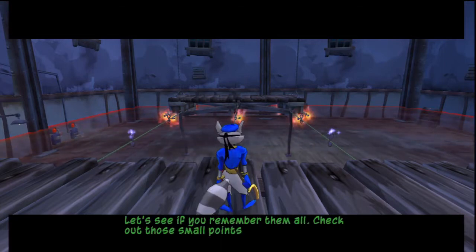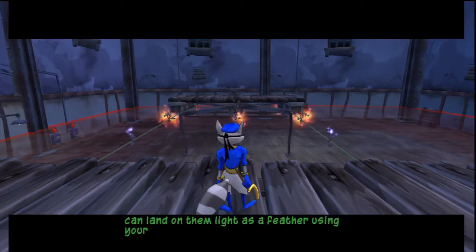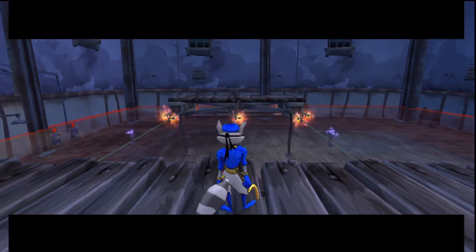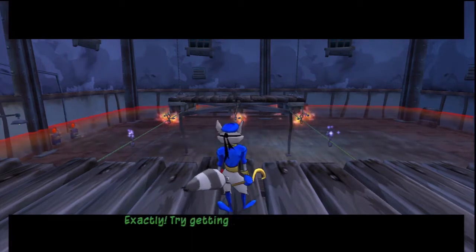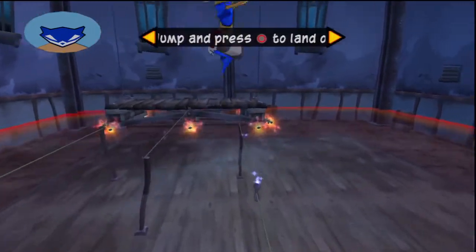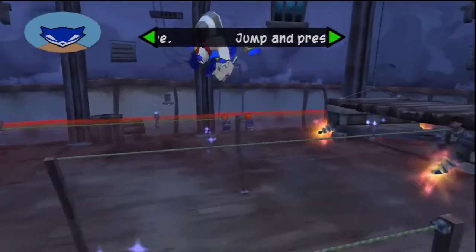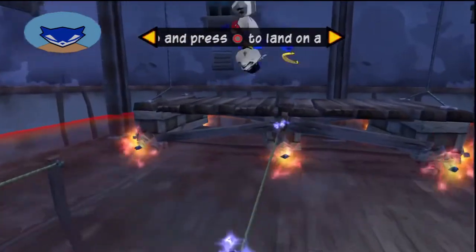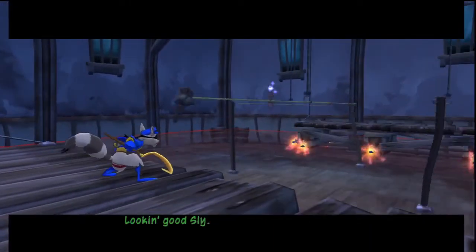Check out those small points on that wire. You can land on them light as a feather using your ninja spire jump. Easy — I'm just jumping at the circle button. Exactly. Try getting over to the other platform. If you picked up skills from reading a book, I would be a just awesome warrior right now — a dragon slayer and a magician. Looking good, Sly.